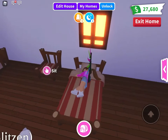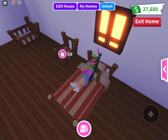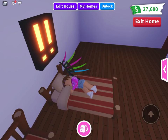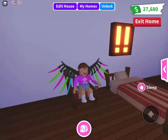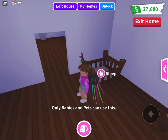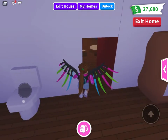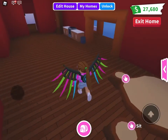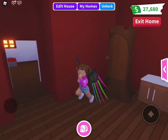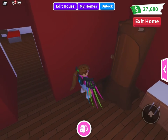So this is a new bed — my pet's sleeping on it! This bed you can't change the colour of. You'd think you'd be able to change the colour of the stripes but you can't, which is a shame. Then we've got this seat, a crib — only babies and pets can use this — and then there's some other stuff: this table and chairs, that's new, and this is a fridge. There's also quite a nice tree but I don't know where I'd use it in builds.